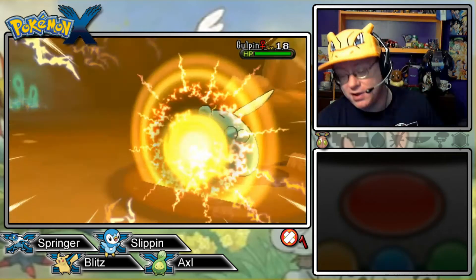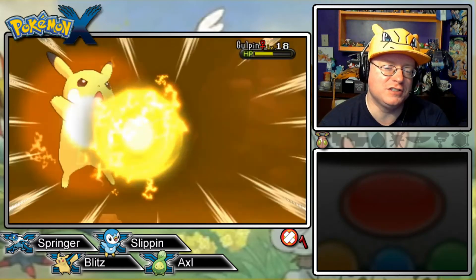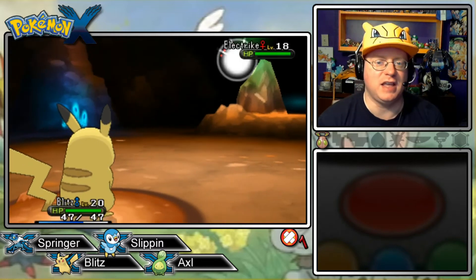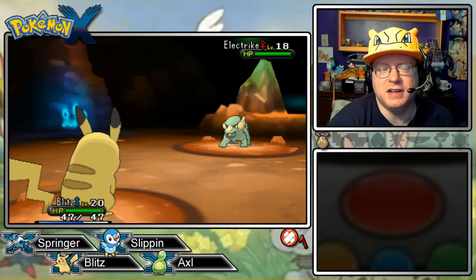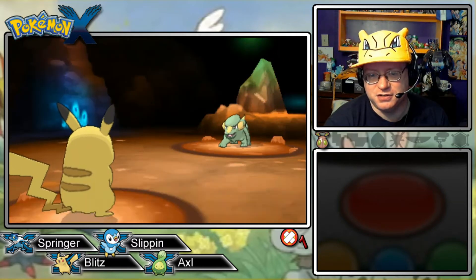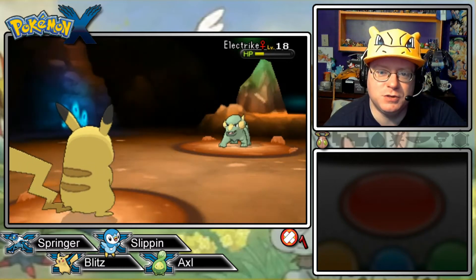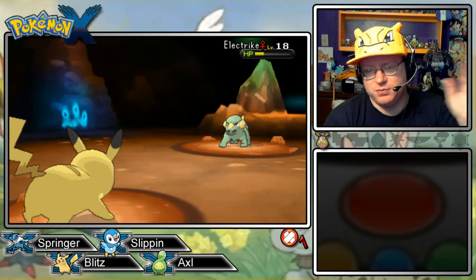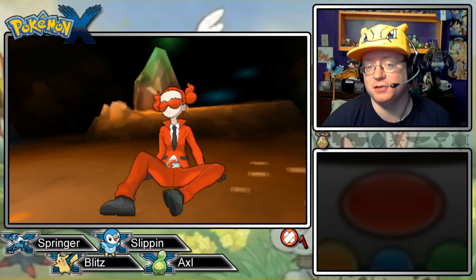The levels are decent — technically we're over-leveled, but not by as much as I'd have liked. We're dodging the old Poison Gas, good job Blitz. I wonder if we'll find a Thunder Stone in here. Do we get Rock Smash soon? I believe you can get certain items from Rock Smash. I should get a Ground-type eventually. Blitz keeps not getting the last hit as a critical, which has been his motif throughout the game, but still getting the KO.